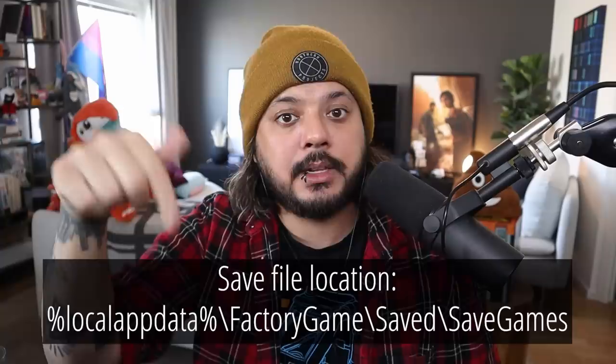On Steam, find Satisfactory in your library, right-click on it, go to Properties, go to Betas, and from the dropdown box choose Experimental. Switch it back to the empty line to go back to the normal version. Most importantly, you should back up your saves because saves are not compatible going from a newer version back. Sometimes cloud saves do strange things too, so back up your saves. There'll be a path to where save files are in the description below.